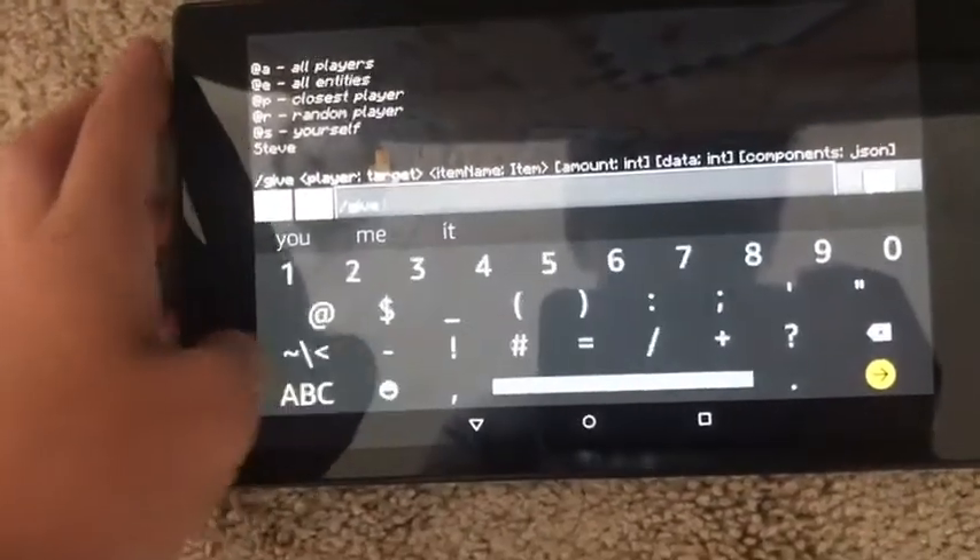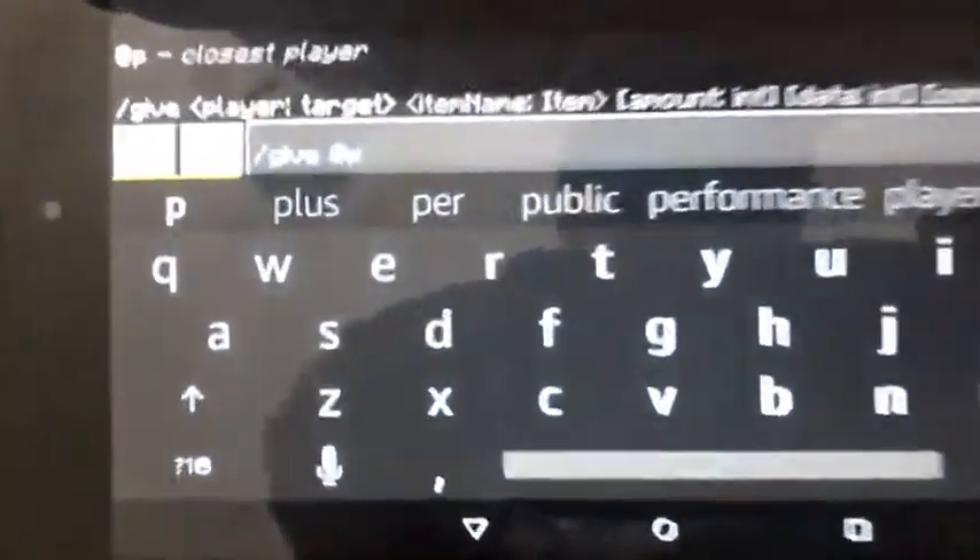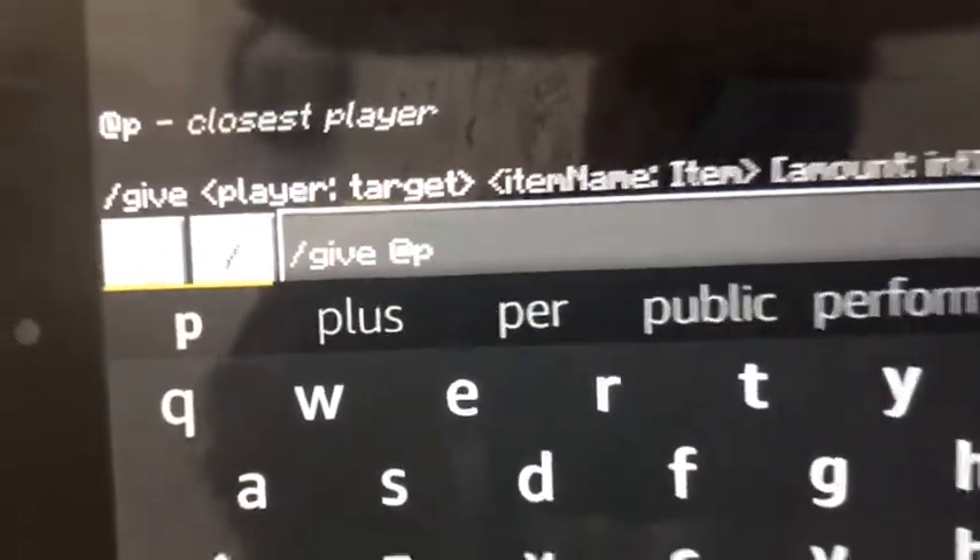You're going to do spaces through everything — A, P — as you can see, it's like the at sign and the P.